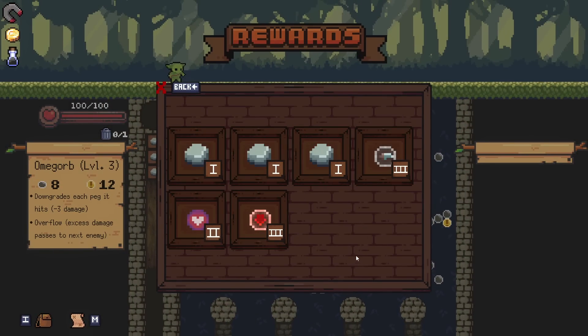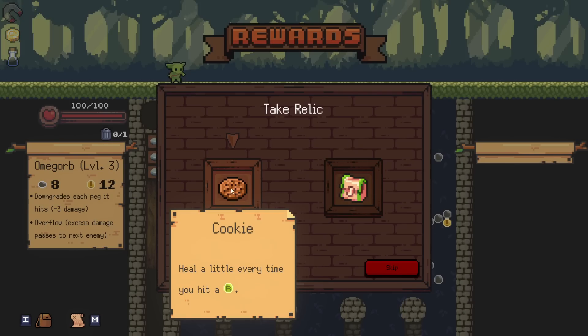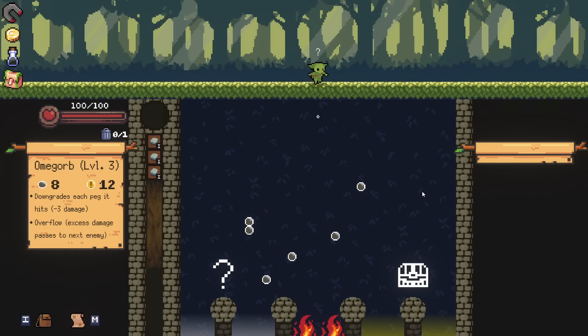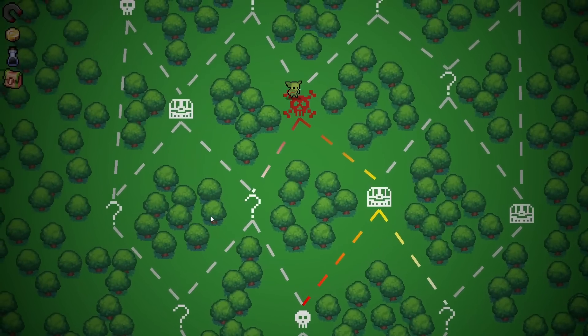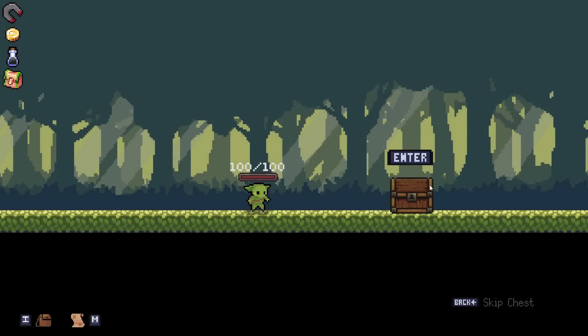Let's go with the crit heal — reset heals, the board will contain two more resets. Let's go with the board will contain more resets. I think this will definitely blow up. I don't need healing, but having two more resets means I have a bunch of places where the orb will get attracted to, and that in turn will matter.